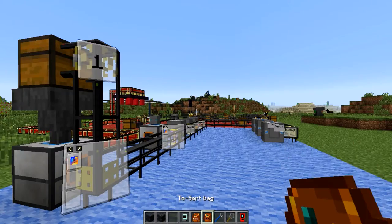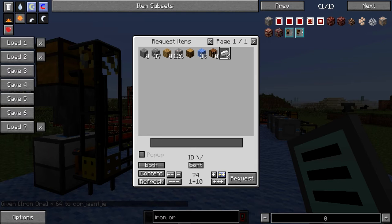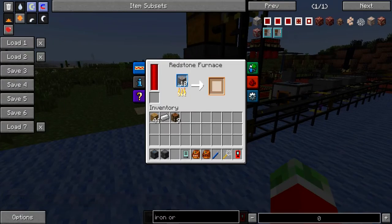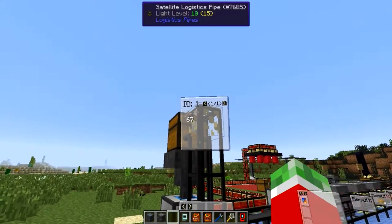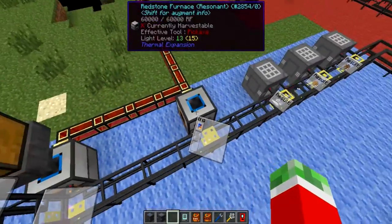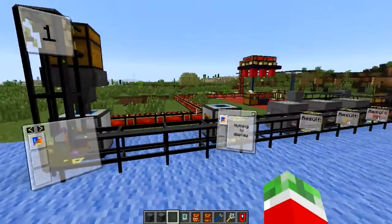Let me test this with two stacks of iron ore, requesting 100 iron ingots. All the iron ore gets sent to the chest connected to the satellite pipe, the hopper feeds it down into the redstone furnace, and the crafting pipe pulls the smelted ingots back into the network. This buffer approach prevents overflow and is especially useful when you have multiple crafting recipes assigned to the same furnace — for example if you need two different items smelted for a single recipe.